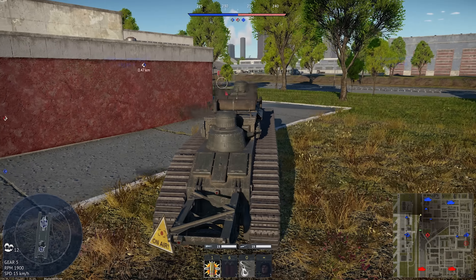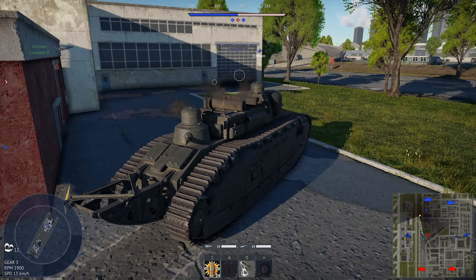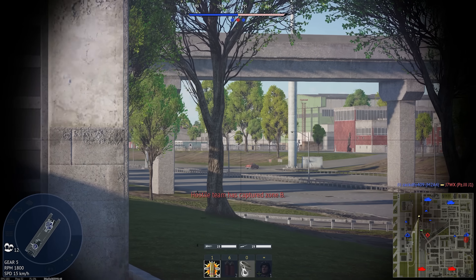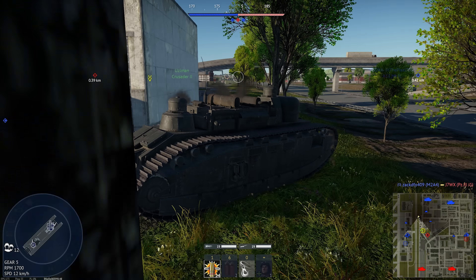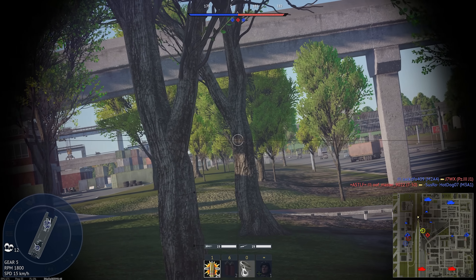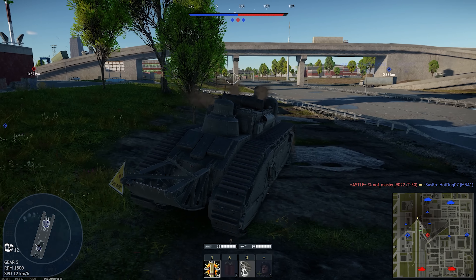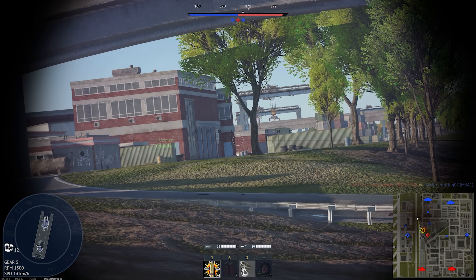I'm going to brave coming out the long corridor here. Take a look at my range indicators. The gun on this thing is basically a mortar. It's very low velocity. And that's not always a bad thing — it means you can get some low-angled shots without needing a lot of gun depression.